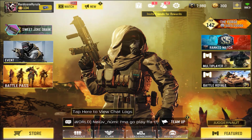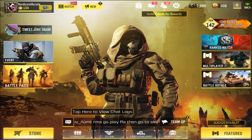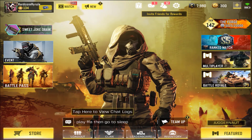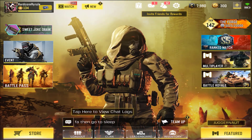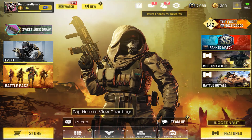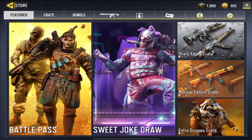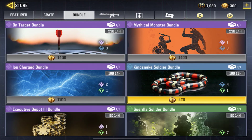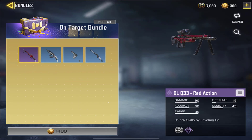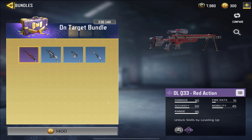What's going on everyone, my name is Triforce Addiction and welcome back to another COD Mobile video. On this one we are going to be taking a look at a new variant that came out on the store. This weapon is actually part of the On Target bundle, which contains the DLQ33 — the intervention — called Red Action.